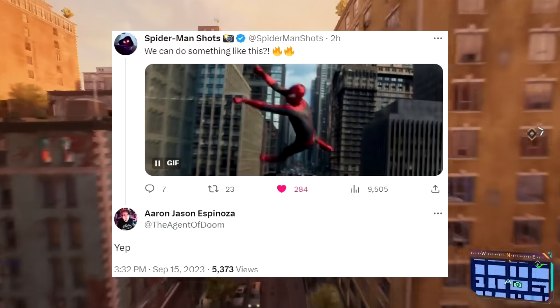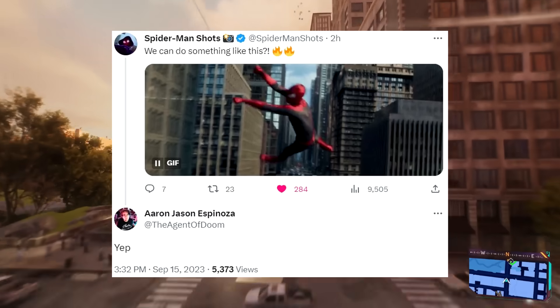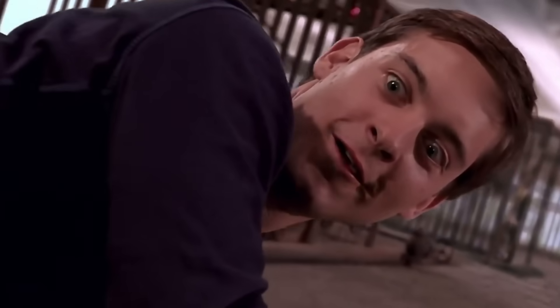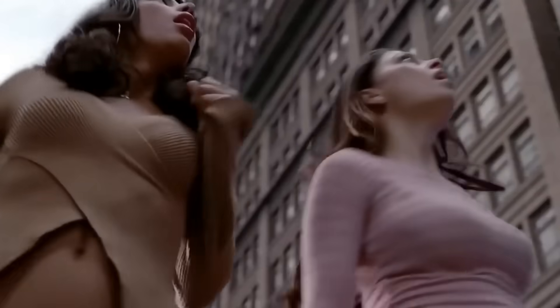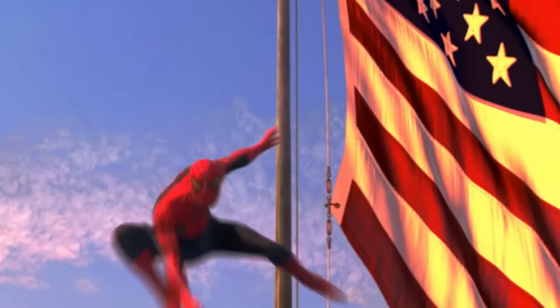With a follow-up question from Spider-Man Shots, they went on to ask Aaron: 'We can do something like this?' — where they then proceeded to post a gif of the opening swinging sequence from The Amazing Spider-Man 2. And Aaron simply replied with a solid 'Yep.' Alongside the majority of people wanting to see the Bully Maguire attire be featured in this game, I think it's safe to say that loop-de-loops are one of, if not the most highly demanded features that people wanted to see incorporated within Marvel's Spider-Man 2. And what else is there to say other than: in Insomniac we trust.